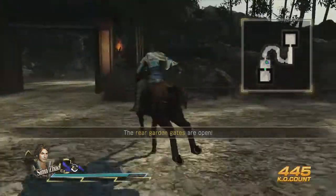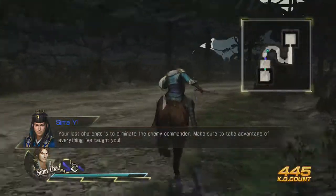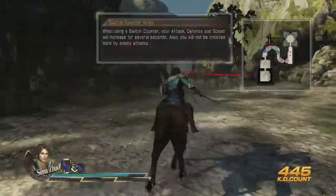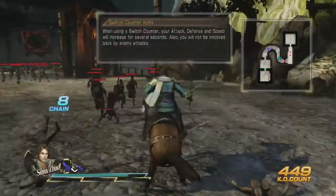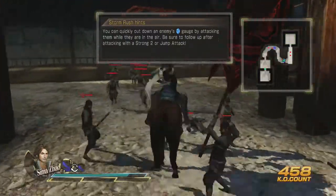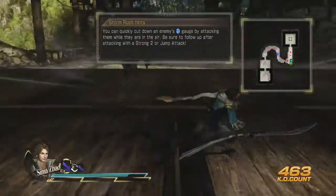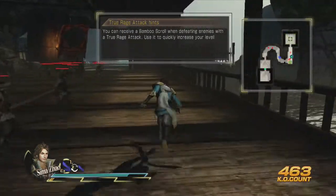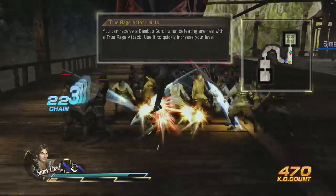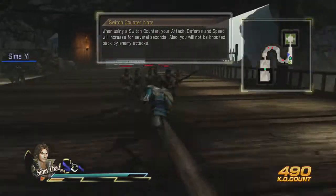Alright, the rear gates are open so we can head into the rear. Make sure to take advantage of everything I taught you. So these are just little hints: when using a switch counter, your attack, defense, and speed will increase. You can quickly cut down an enemy's gauge by knocking them into the air with the Strong 2 attack. You can also receive a Bamboo Scroll when defeating enemies with a True Rage attack — use it to quickly increase your level.